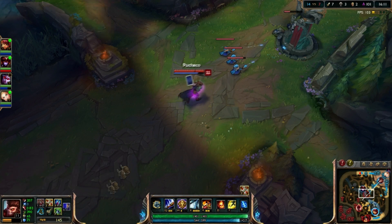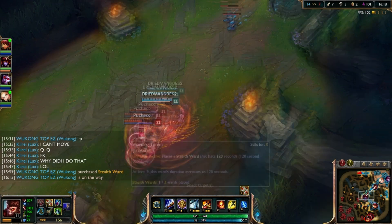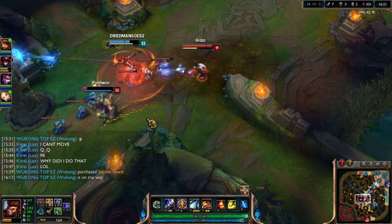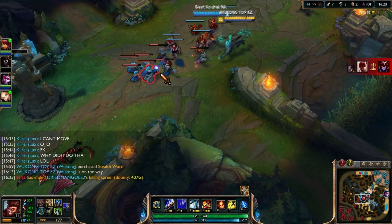For teamfight, I highly suggest that you aim for the backline — always aim for the backline. Try to kill their squishies most of all. If they have a really fed TF, as you can see in the video, there's TF right there — you could just go for him in the backline. He's pretty squishy, so you could one-shot him if you're full AD.